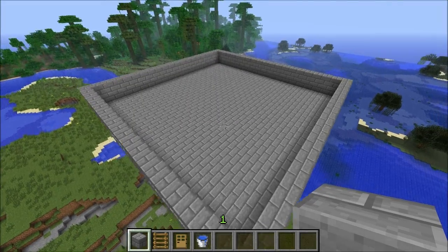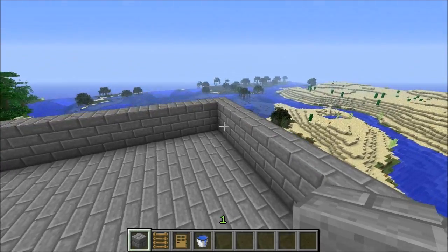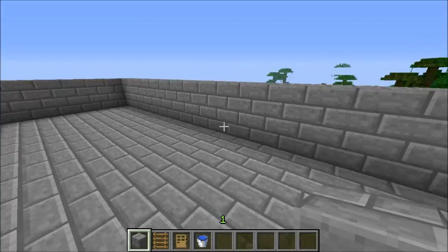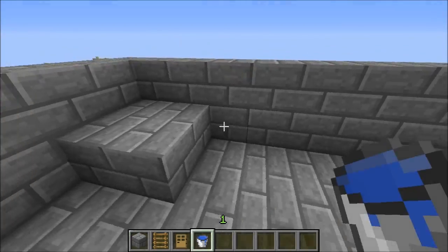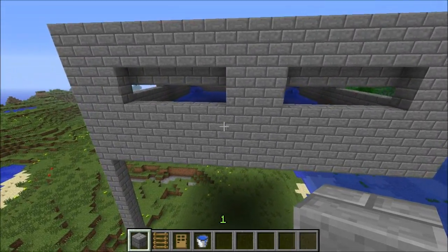Once you have the two-high walls on, all you need to do is put the water into this floor exactly the way you did the floor below. So I've gone ahead and put all the water in.